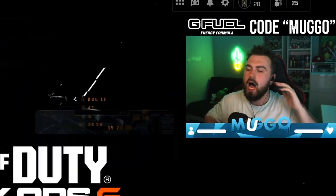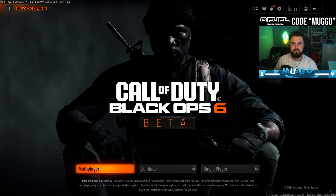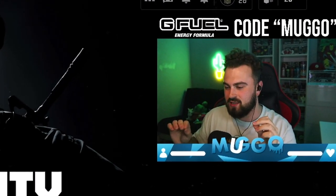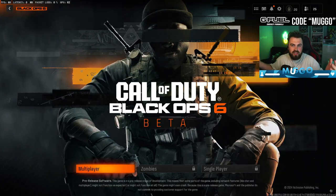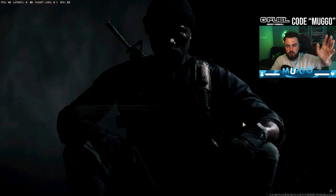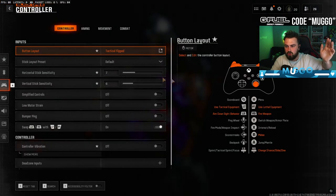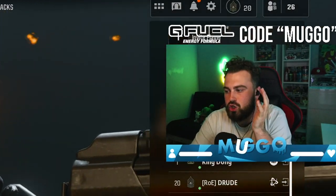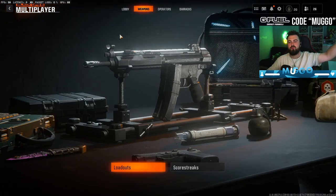I play on controller, everybody knows that, but it's a lot more efficient to use keyboard and mouse in the menu sometimes, especially when building loadouts. In previous Call of Duty games, when you use the mouse in the menu it changes you to mouse input, or sometimes it bugs out and doesn't let you unless you're using a controller. But check this out — seamless movement, clicking to multiplayer here, seamless — and it works. And it doesn't mess with your controller input settings. It's such a small thing but it's such a good quality of life.